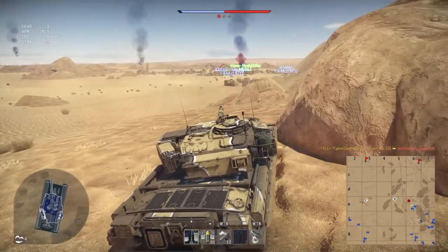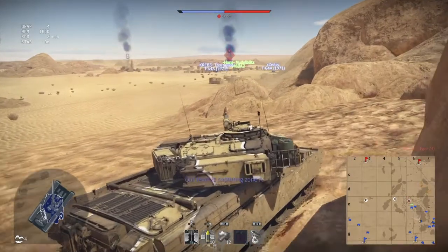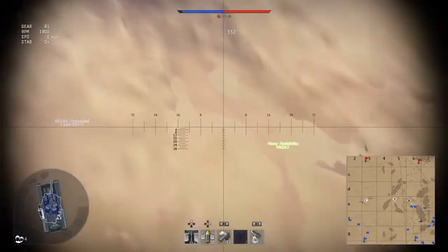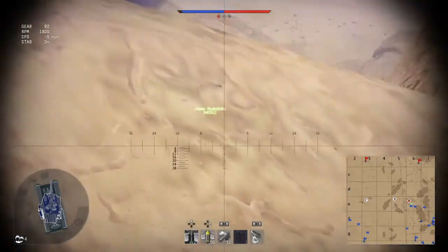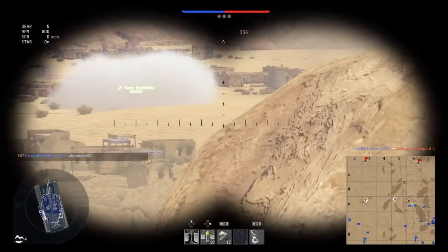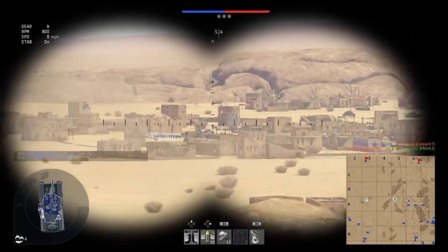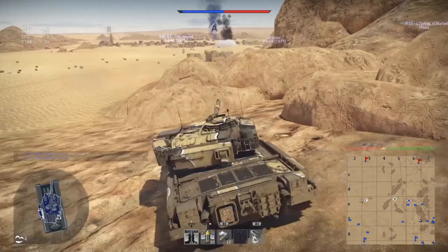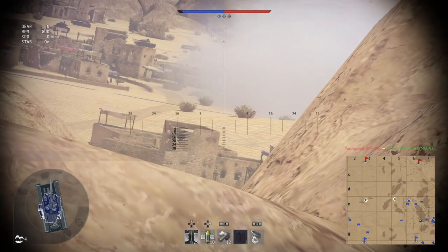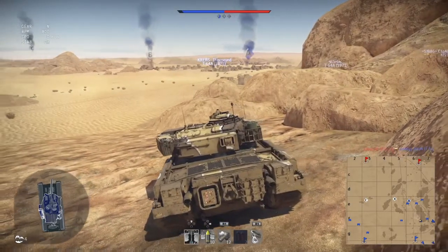There are two main ways to play the Chieftain Mark 10. One is to charge forward, capturing strategic points and getting kills — being very aggressive. Or sitting back and sniping, trying to pick off your enemies from distance, which is what I'm going to be doing. I'll probably attempt a little bit of charging forward as well, but people will go straight for a lower glacis shot when they see the extra armour on the turret.